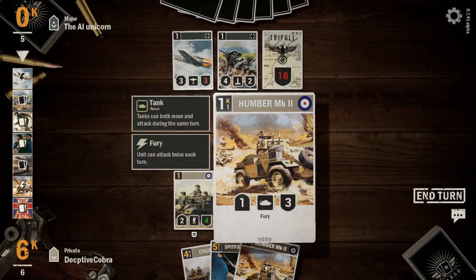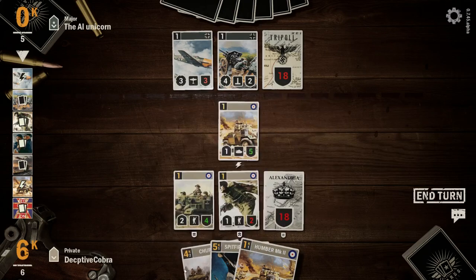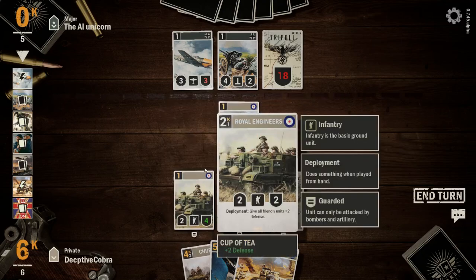Hamburg has Fury — unit can attack twice each turn, that's interesting. Heavy Guard: guard adjacent units can't be attacked except by bombers and artillery. The unit receives one less damage from other attacking units. Okay, so I could put the Churchill down.